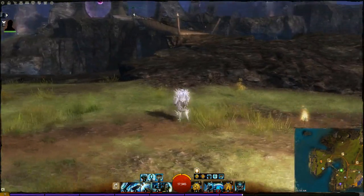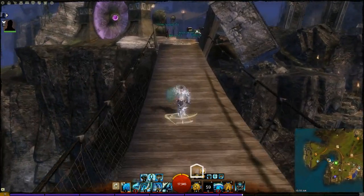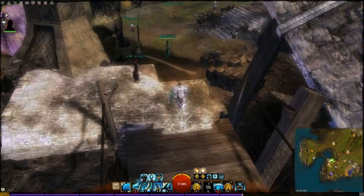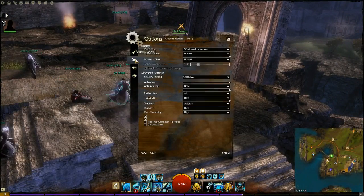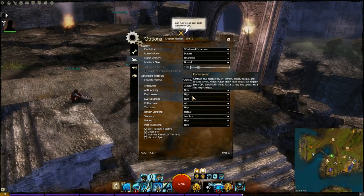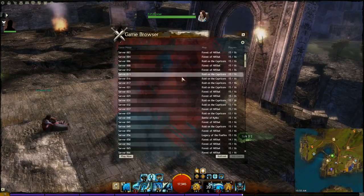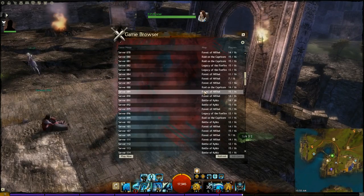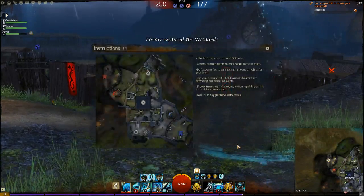I'll just show some PvP - I'll go random PvP. I'll turn the graphics down because streaming is insane on my computer. I'll pick a non-water map - Kylo's a good one. This is just the general build; this works in any free tournament or just random PvP like this.